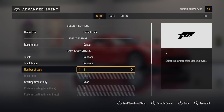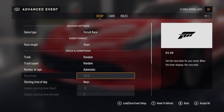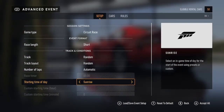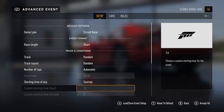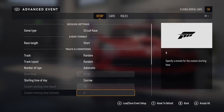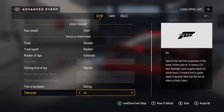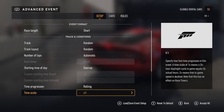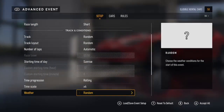You can set your number of laps, then put that back to automatic. Race timer — set a race timer for your event; when the time elapses the race ends. You can change the start time of day. You've got custom starting time by hour and minutes. You can turn time progression on — rolling or fixed. Time scale options are: 1x, 2x, 4x, 12x, 24x — put that back to four. Weather is the same as on the quick event — you can have it as random.